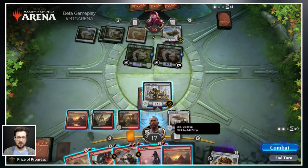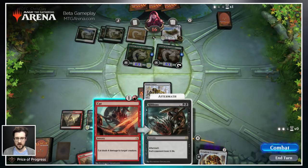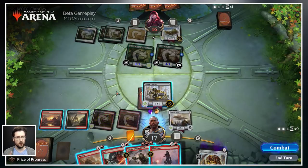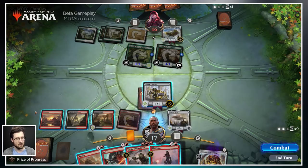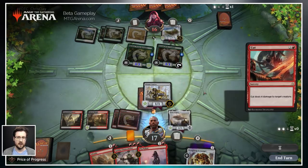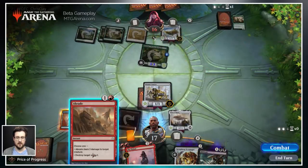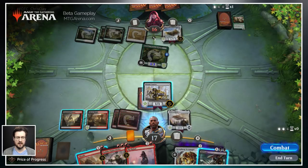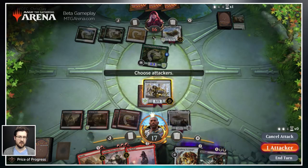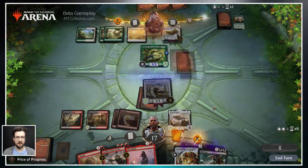Now it is our turn. Let's go ahead and cut the Servant of the Conduit, then attack and click end turn right here — it's going to zoom us through the rest of our turn. Using the End Turn shortcut makes sure you move straight through to the end step.